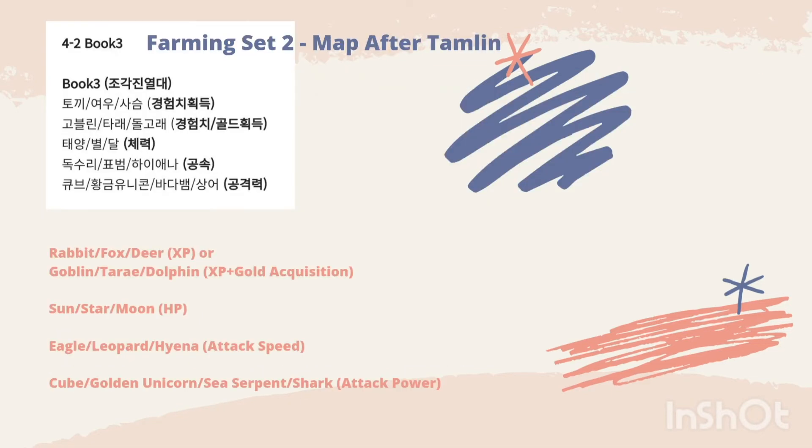In section 4.2, it shows the farming set applicable to the map of the timeline. The order here uses the Rabbit, Fox, Deer XP set and the Goblin, Tara A, Dolphin set for XP plus gold. The order also uses the HP set, attack speed, and attack power sculptures.